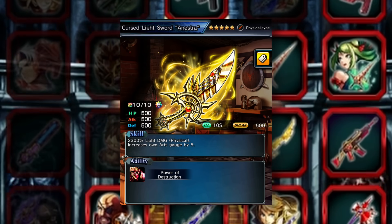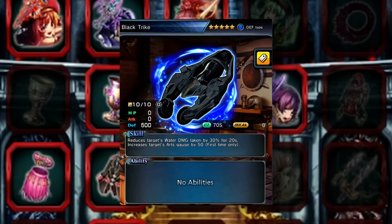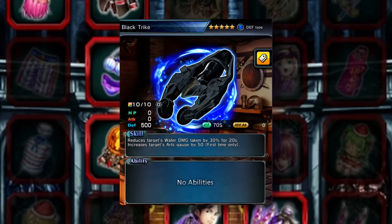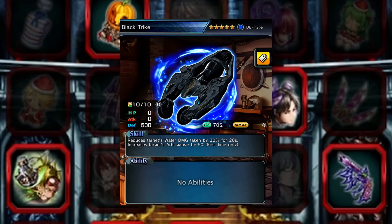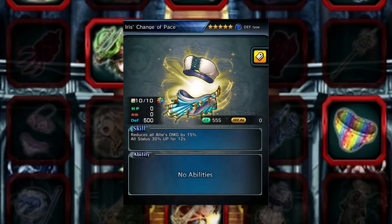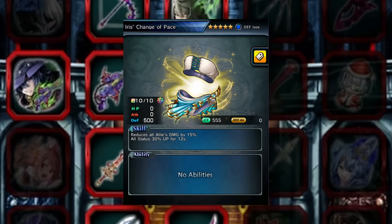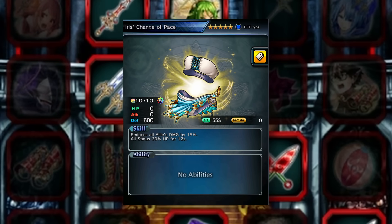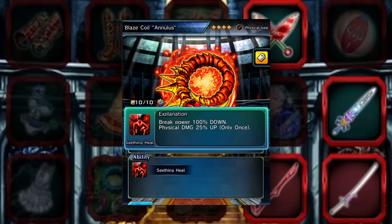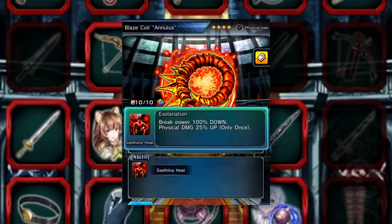For the 5-star defense slot, if you're nuking, black trike all the way — easy. Uzu is very, very art gen hungry, especially if you want to use his super art, so getting him as much Archeage as possible is fantastic. If you don't want to use black trike while nuking, you can use something like Change of Pace. If you're not nuking and running a sustain comp, use anything that helps against the mobs or boss you're fighting. For the 4-star physical slot, Grief if you're sustaining, or the Blaze Coil for a bit more damage. If nuking, Blaze Coil or something buffing damage or lowering resistance.